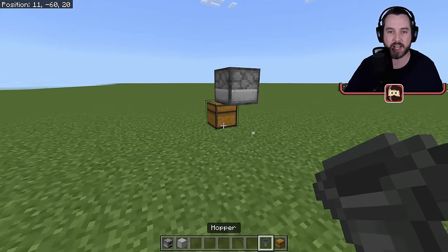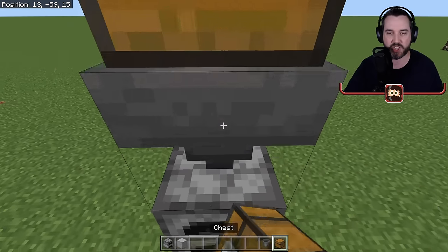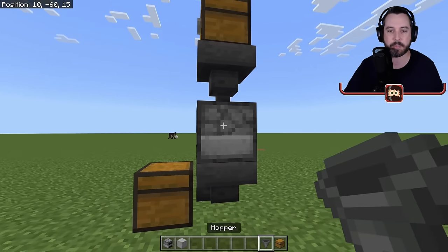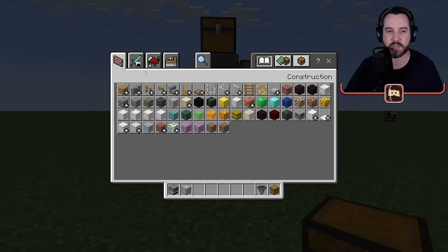Place a chest right here. Place a hopper facing into that chest. Go to the top, face a hopper down, put a chest on top of that, put a hopper in the side, put a chest on top of that. Let me show you what happens now.